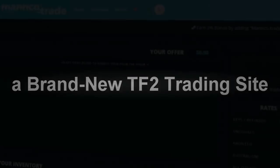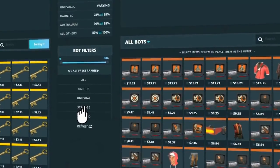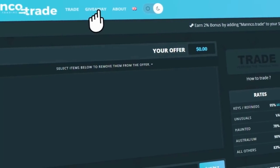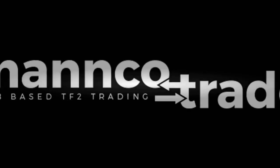Manco.Trade is a TF2 trading site where you can instantly trade off your TF2 items. Adding Manco.Trade to your Steam name gives you an additional 2% bonus. Right now Manco.Trade is doing an unusual giveaway so check them out in the description below.